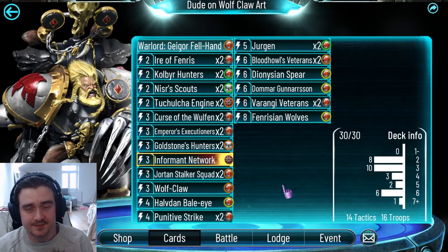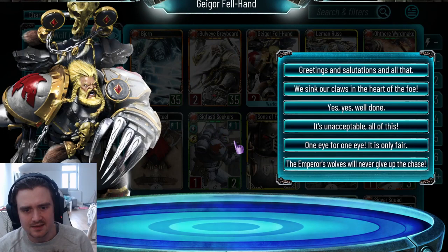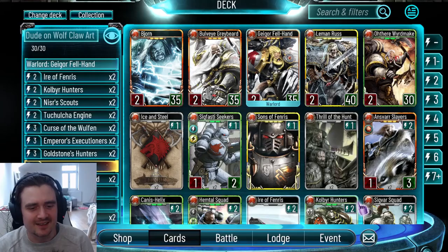That's the deck — some alternative cards covered. We're going to jump into some gameplay now with Gagor. It's the start of the season, I really like this guy so far. The only thing I don't really like is his voice — he doesn't sound like a Fenrisian Berserker, like really badass. He sounds like, I don't know, a math teacher or something. Let's jump into some games.